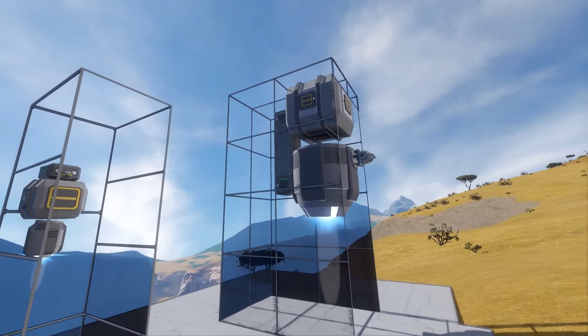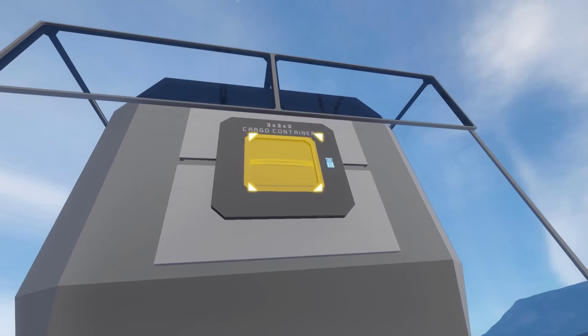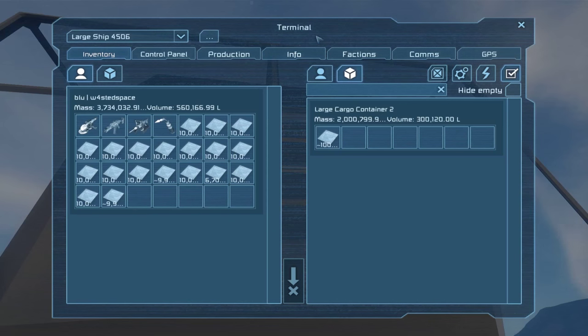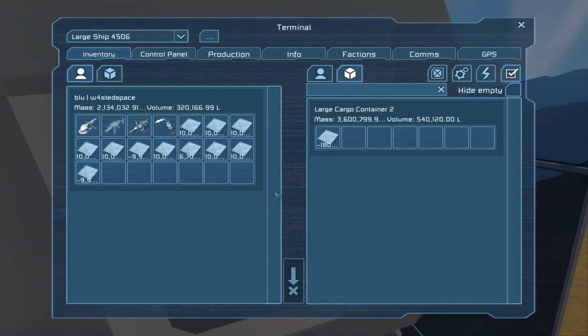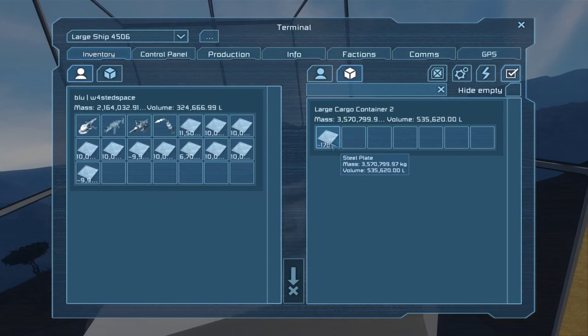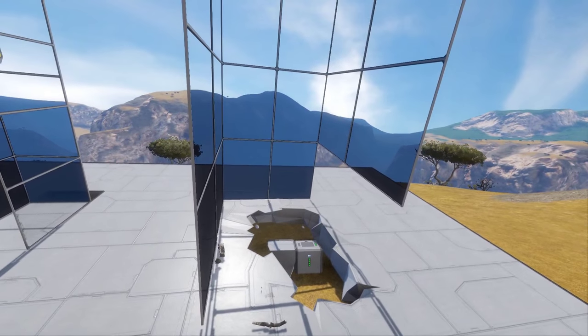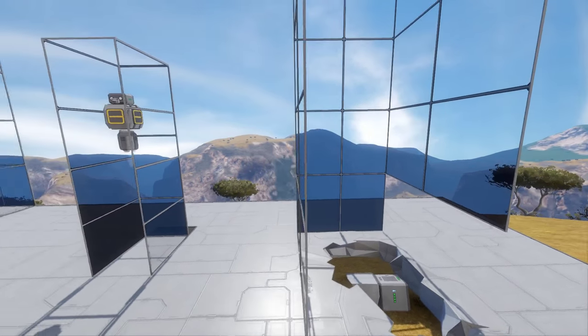The final ones to test are the large ship large atmospheric thrusters, which, as you can probably guess, are capable of holding a ridiculous amount. To demonstrate this, there's two million to start off with - grid mass is now over two million already, and we can add loads more. 3.6 million is a little bit too much - I might not be able to get this stuff out in time before it crashes. It's crashed. The magic number for those is 3.4 million kilograms for a large ship large atmospheric thruster.